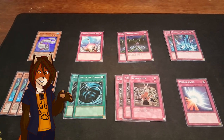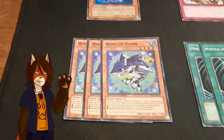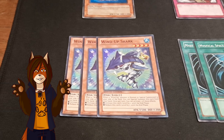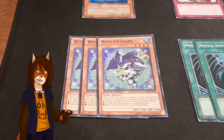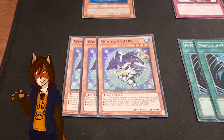Next we move into the side deck. We have a spare copy of Royal Swamp Eel. A playset of Windup Shark, which I still want to run in the main deck, but at the moment it's just a little bit too specific to really be of any true use. When a Windup monster is normal or special summoned to your side of the field, you can special summon him from your hand, and once per turn you can either increase or decrease this card's level by one until the end phase.